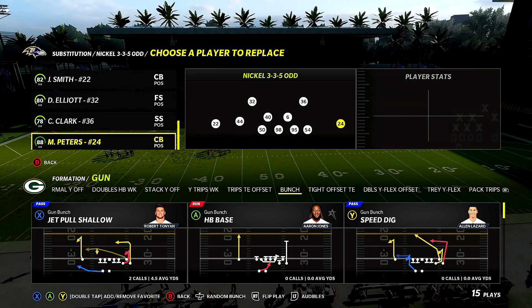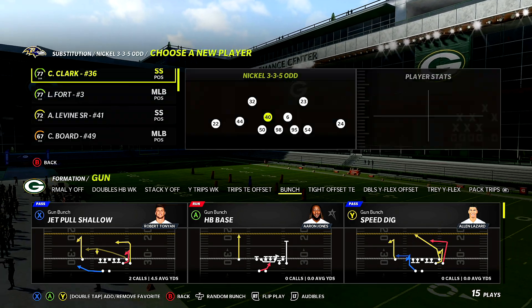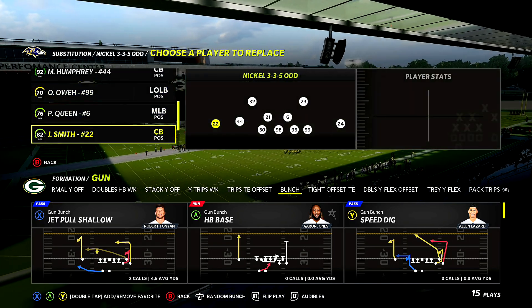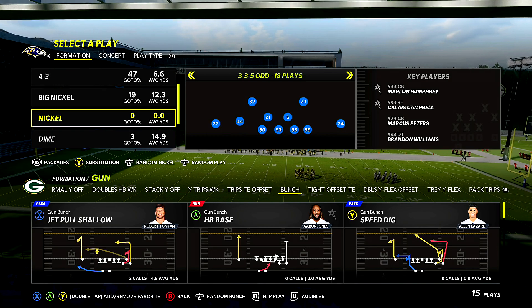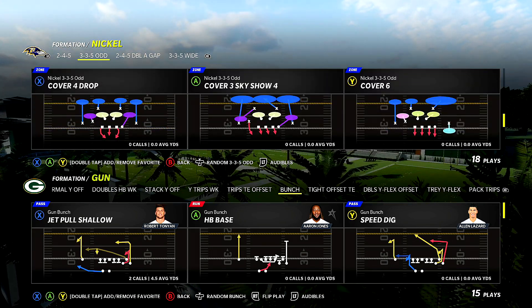As far as personnel, we're going to rock the same thing. We'll put Avrit like we did in the previous video, put Stevens here, leave Queen there, put Away on the outside, put Campbell here, then take Wolf out and put Willems there. This is how I'm going to run my defense — 335 odd.